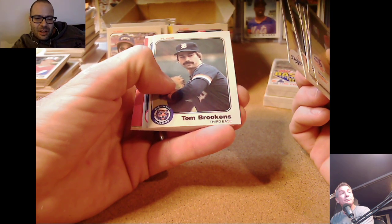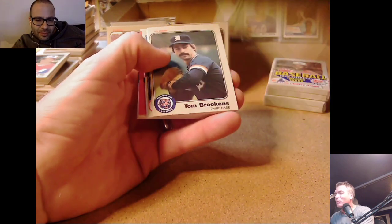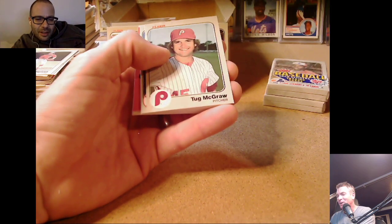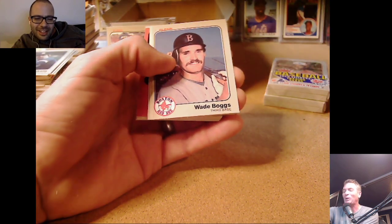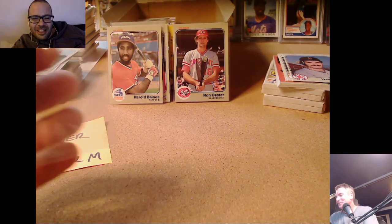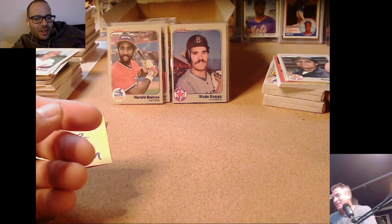Tom Brookings is an indicator card — that means Boggs could be next. Danny R said Brookings is an indicator so we gotta do a drumroll — that could be Boggs. I think you're right. Let's see — there he is! A little bit left or right but we hit one of our rookies. Danny R's indicator cards were correct. Who are you to doubt Danny R? Boggs, baby — mission accomplished!